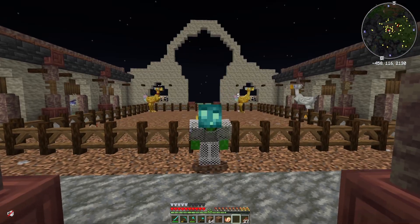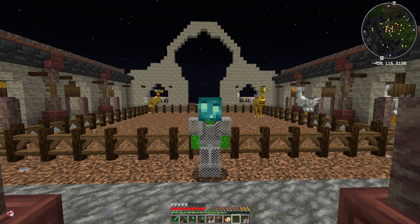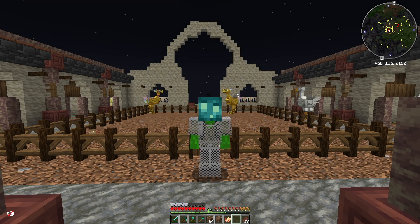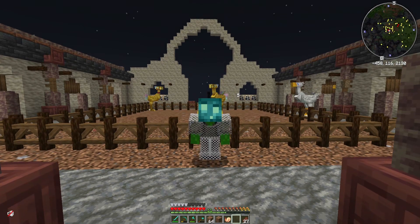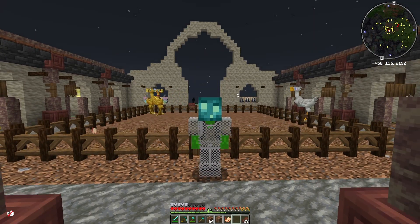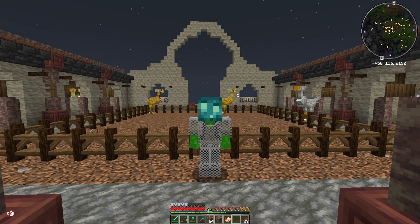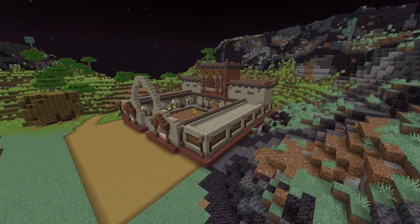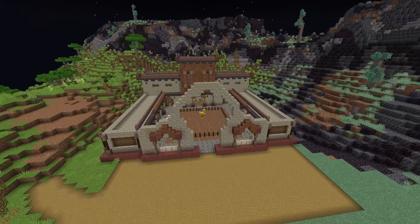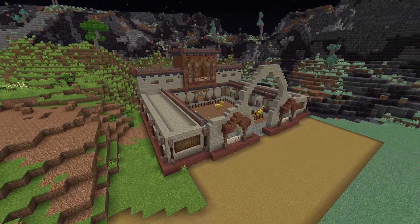That is pretty much today's episode done. We've managed to build ourselves a chocoboo ranch - it's taken me a few hours but we've got it done. If you love this episode please give it a thumbs up, and if you really like it then why not hit that subscribe button to see more Peaceful Harvest season two antics. If you have any suggestions for anything we could do in this area to do with Persian, Arabic, or Orient theme, then just leave a note in the comments section below - I do read them and I will reply as much as I possibly can.